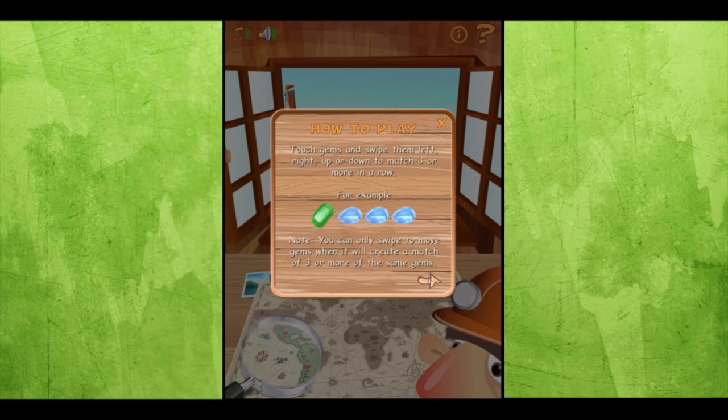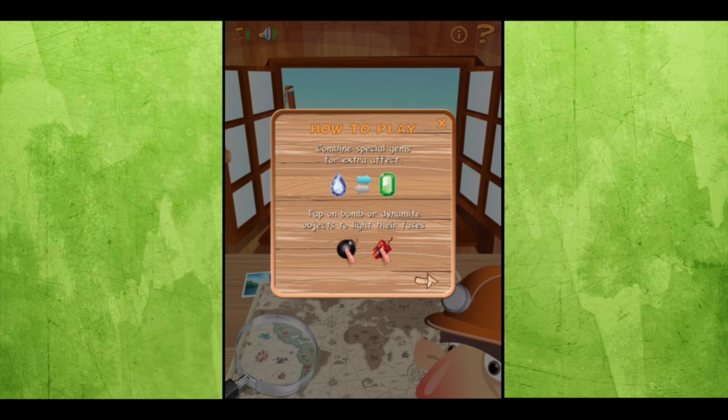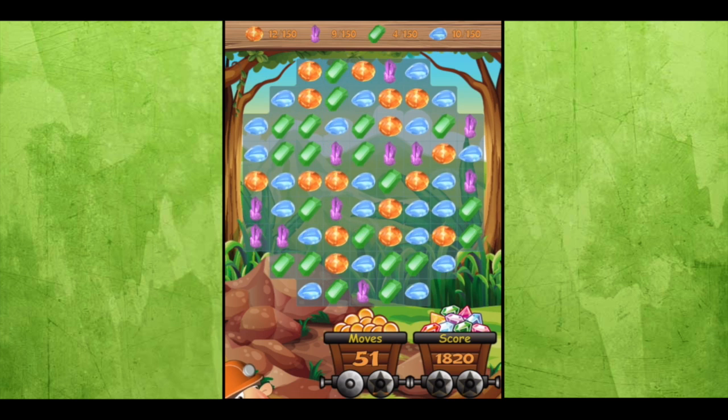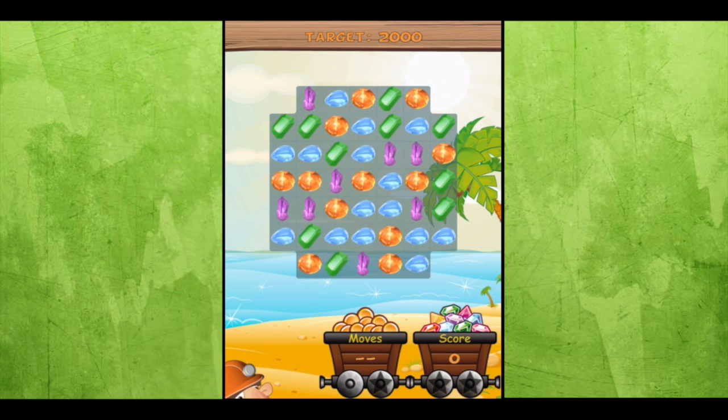This free gem matching game has loads of free level gameplay, unique game board backgrounds, various game modes and a whole lot more. As we get into the action, the game board opens up to South America where all the first 50 levels take place. There are cutscenes throughout.